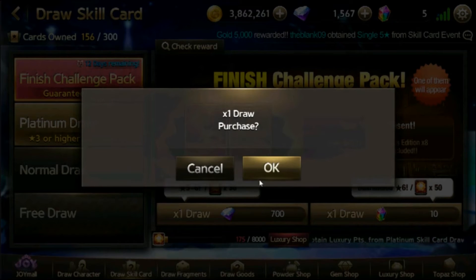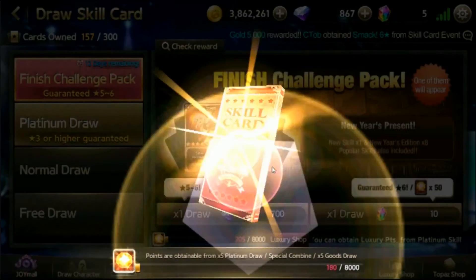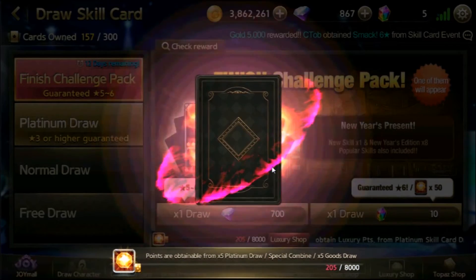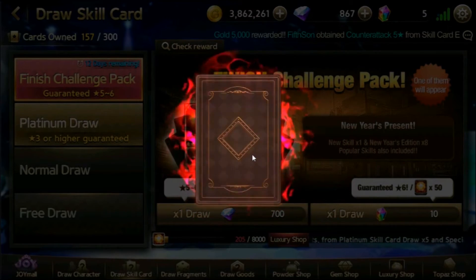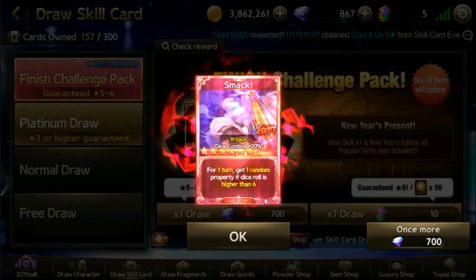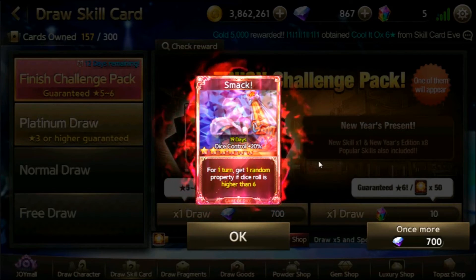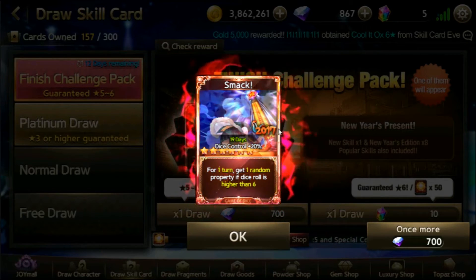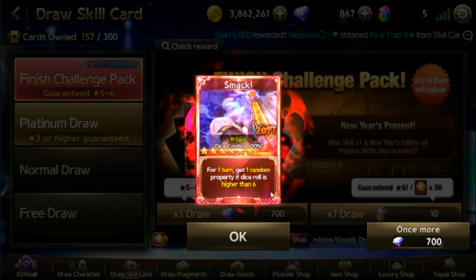I hope I don't get a 5-star. Here we go — here's the first 700 gem draw. Give me a 6-star! That's based on the graphics — I think that's the 2K17 6-star card. Good enough, this is really good enough for me. I actually want this skill card since I don't have a powerful smack. Wow, look at that — higher than 6! I'll definitely equip this.